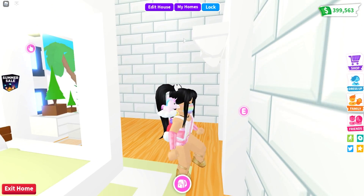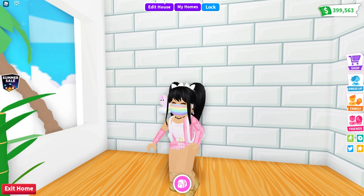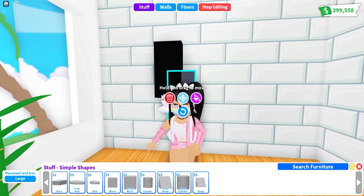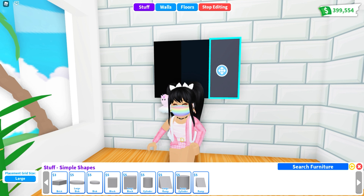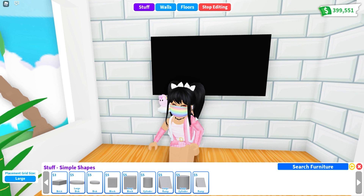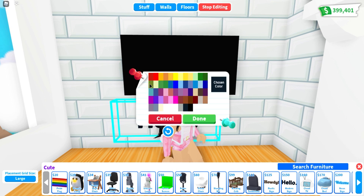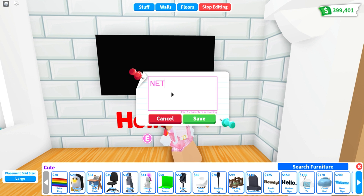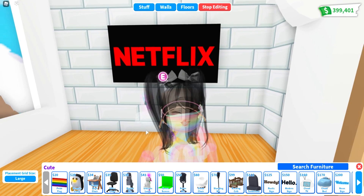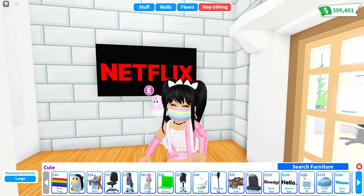This one looks really, really cool and I think we'll just try it over here. This is a building hack that actually makes it look like you have a Netflix screen. So if we go over to stuff, simple shapes, and pull out a couple bricks and make them black — I think I'm going to make a widescreen TV. If we go over to the cute section, pull out the words, change it to red, and do Netflix, then move this — I like that one! Definitely gonna need to try that in some of my builds. If you guys want to make it look like Netflix is on your television, test out this really cool hack.